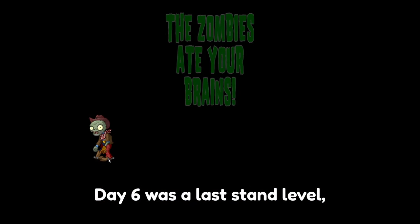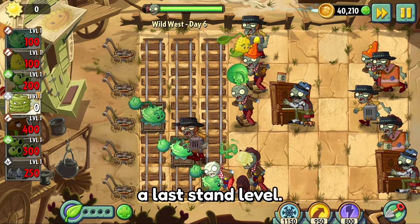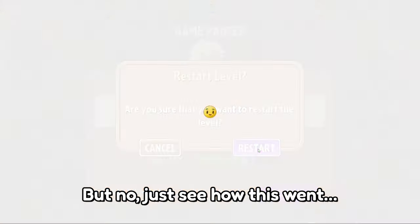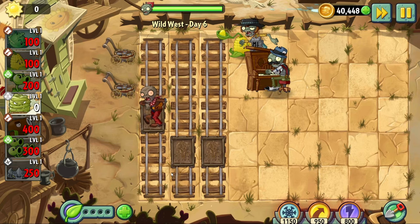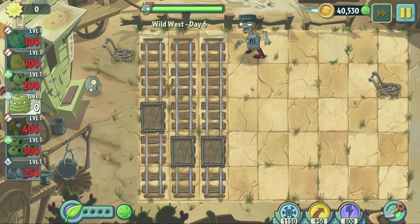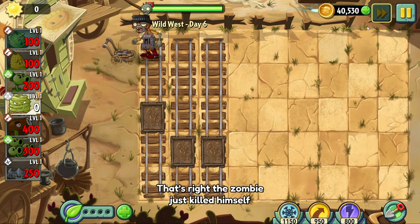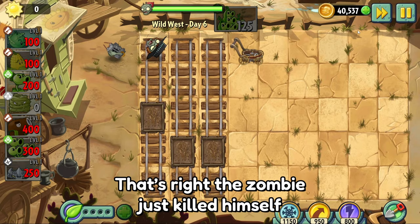Day 6 was a last stand level, which you would think was really easy. But no — just see how this went. This is actually so annoying. Wait — no way. No way, bro. This buffoon went up there. That's right, the zombie just killed himself, which was just pure RNG.